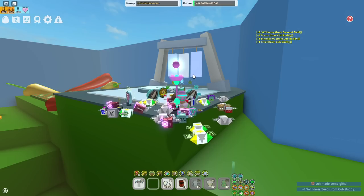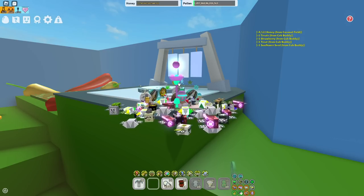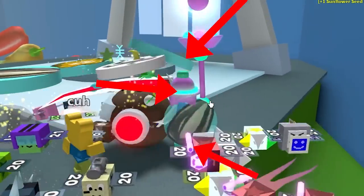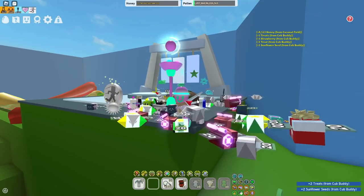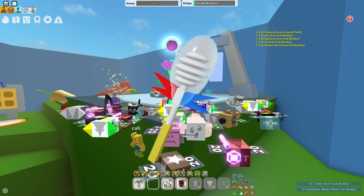If you know what hive color you want, make sure to have the best gear for it. For example, I have the gummy baller, gummy mask, gummy boots, and everything — that's the best I can get. Don't start the next update with something like porcelain depot gear; make sure you have the best gear possible.